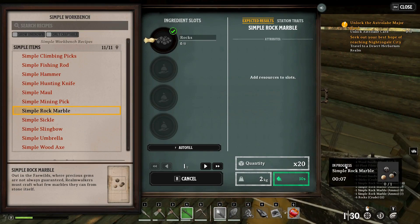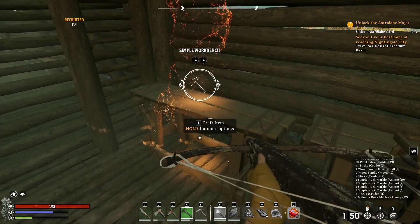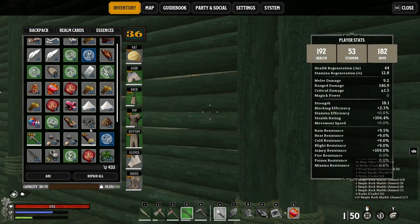These are consumable ammo for your slingbow, and in my own experience, you can almost one-shot a deer with them. You just need to have the ammo in your inventory, and you can press R to reload the slingbow with a single shot before firing and then having to reload again.